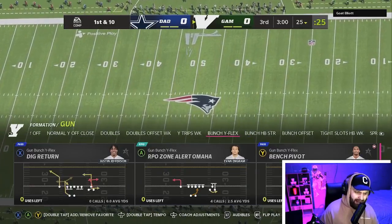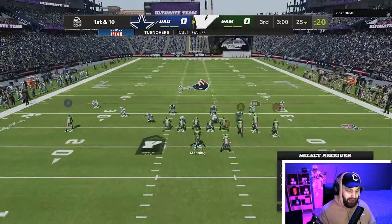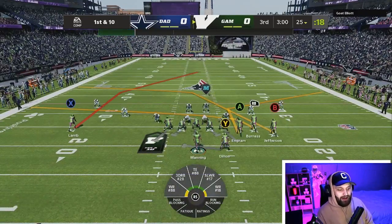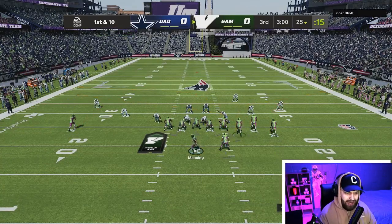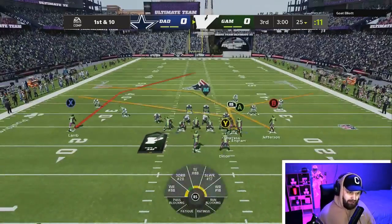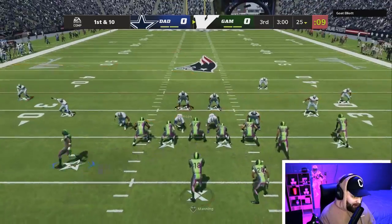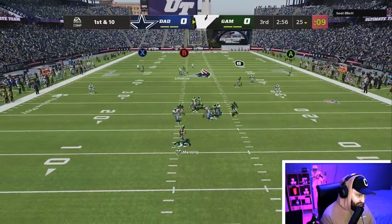Everybody should be rocking Deep Out of Lee — it is literally a glitch, it works inside the numbers, everywhere. Best ability in the game. I'm so excited about using this card. Let's get right into some games. We'll be getting the ball first. We did keep Justin Jefferson from last time, and if CeeDee Lamb is that good we're gonna keep him too. Our wide receivers are getting younger and younger every single video.